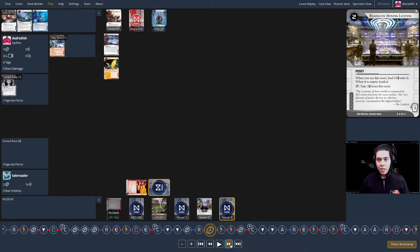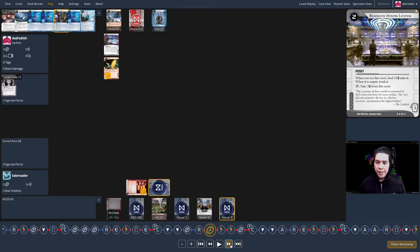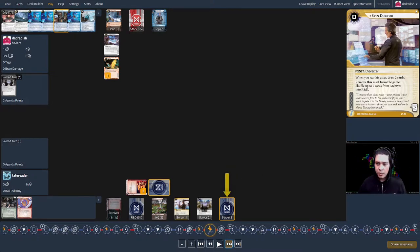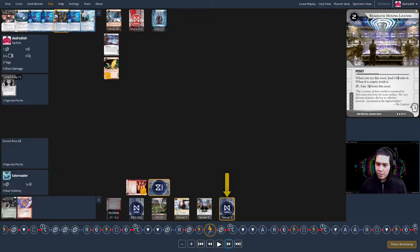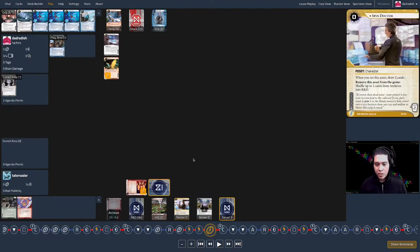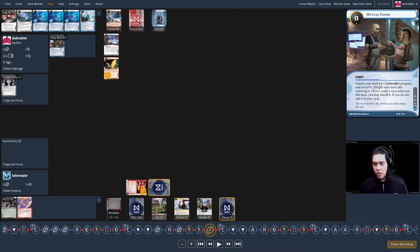I run server one first — it's a Spin Doctor with a two-trash cost. I can't trash it since I don't have the credits. He goes ahead and uses the Spin Doctor ability at that moment. Then I run server three — it's a Regolith, and I can't trash that either at three cost. But at least I know what they are, and these are successful runs, so Mutual Favor is more efficient. I pull out Carmen, my sentry breaker, knowing I'll need it to get past Karuna.